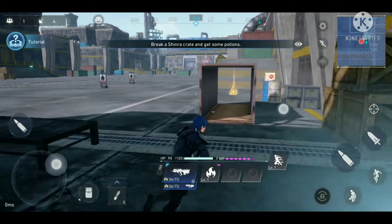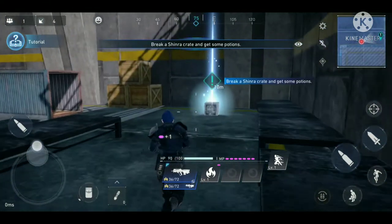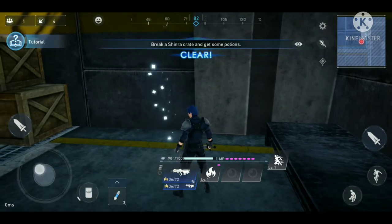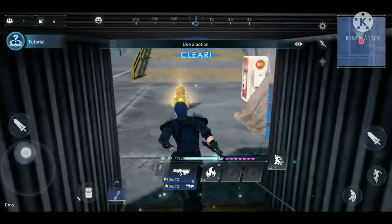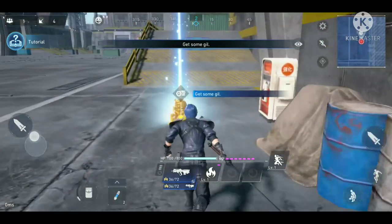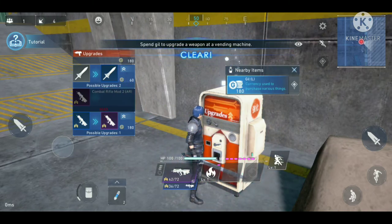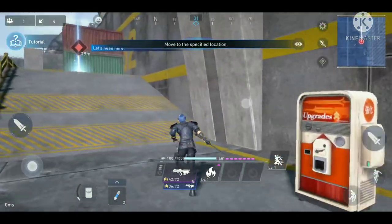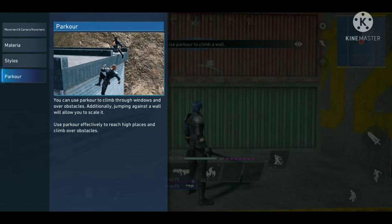The next objective is to break a Shinra crate and get some potions. I attack the crate with my sword and get potions. As long as I stand on top of an item it picks it up automatically. It looks like we can also collect money and use vending machines in the battleground to upgrade weapons or equipment.